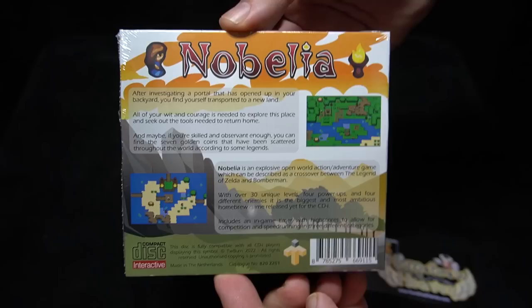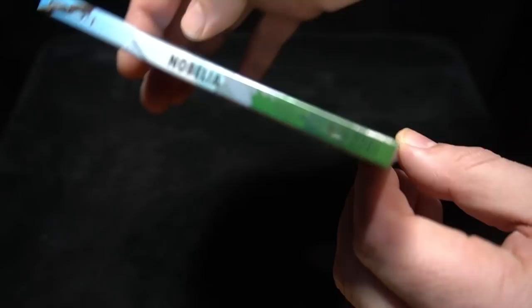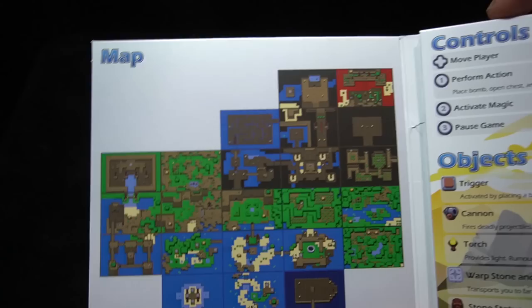I'm actually going to be running this on original hardware and capturing footage through a RetroTINK 5X. It comes with simple packaging and it's $34.95 at Good Deal Games, available now. I heard about this online — I saw a posting on Atari Age — and I was excited to see a new CDI release.